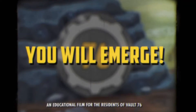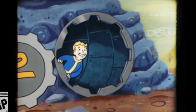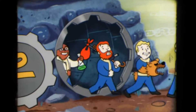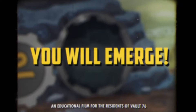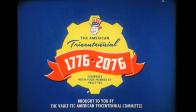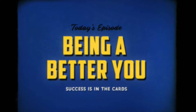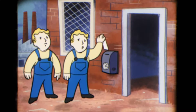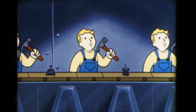Traveling Pharmacy — weight of all chems is now reduced by 30%; ranks two and three are unknown. Vampire — rank one: blood packs now satisfy thirst, no longer irradiate, and heal for 50% more; ranks two and three are unknown. That wraps up the Strength perk cards.